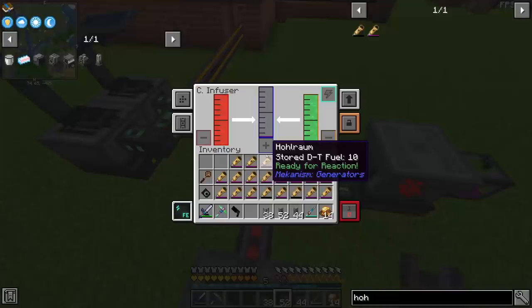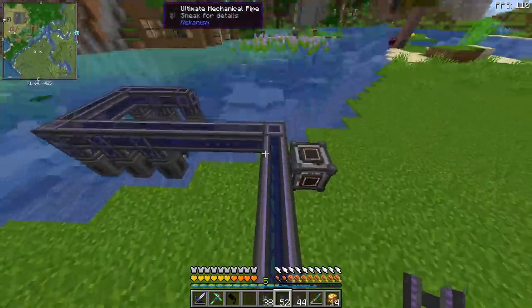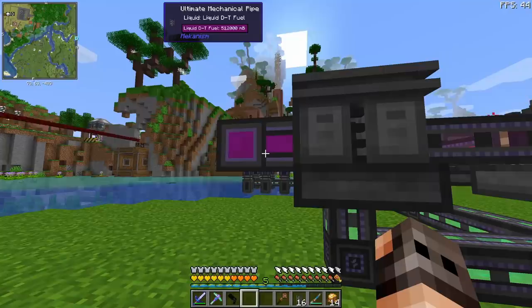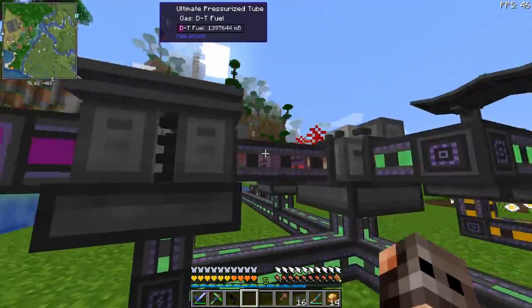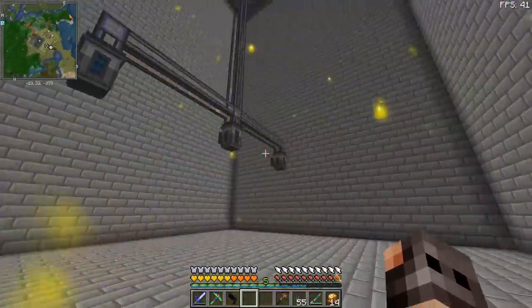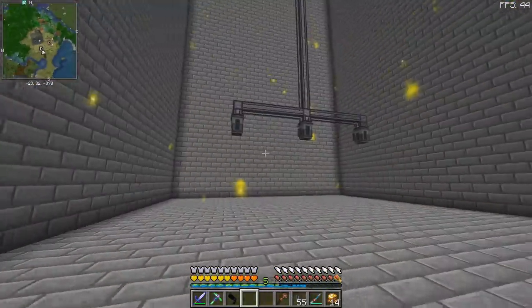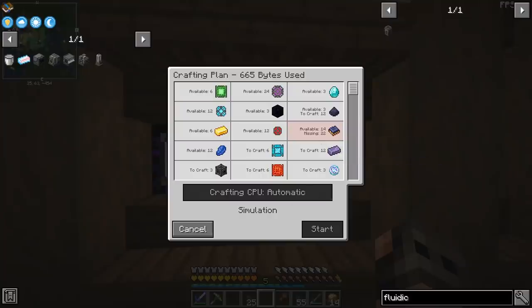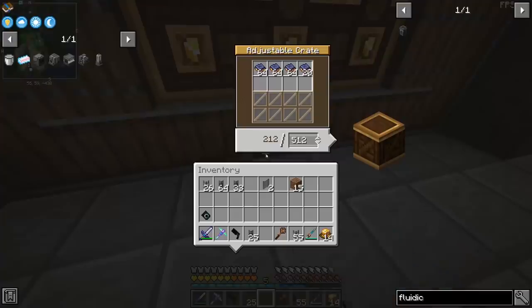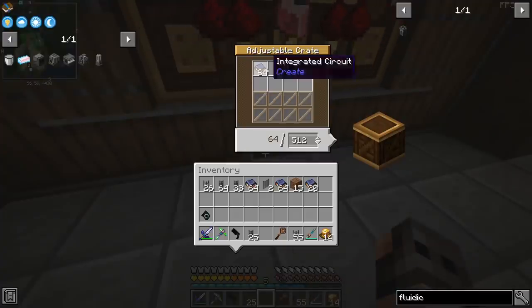Do we have like a huge backlog, or are these guys fast? We're out of heavy water. We kind of had an 800-bucket backlog. We have 512 buckets of DT fuel over here, and a backlog of almost 1,400. So I would assume it's a good time to start filling up the tank. Obviously we are going to need more quantum entangler porters, and we are missing circuits. Circuits are a pain, and I have no idea how I should start making an induction matrix.